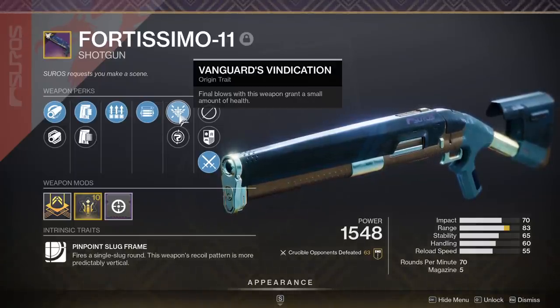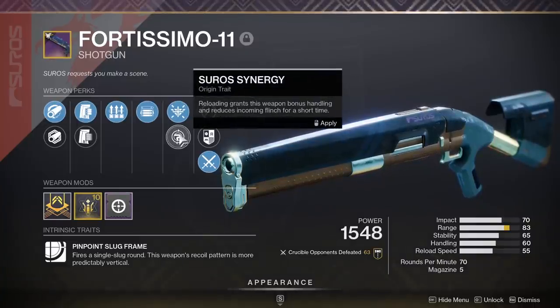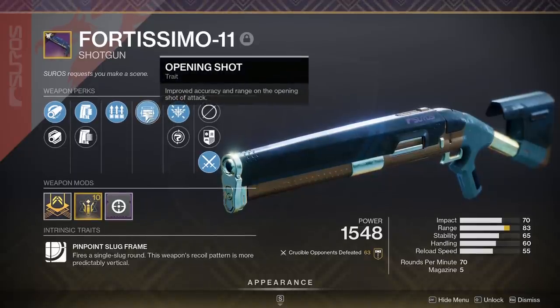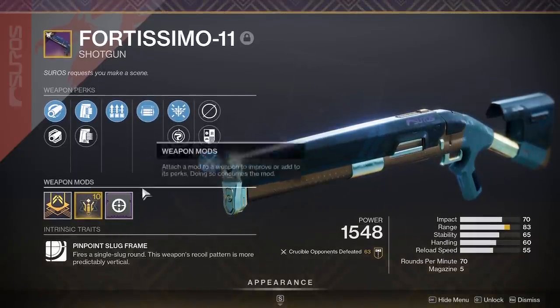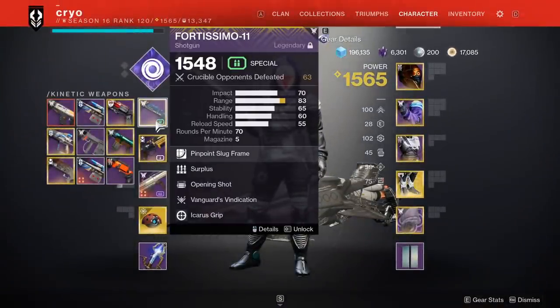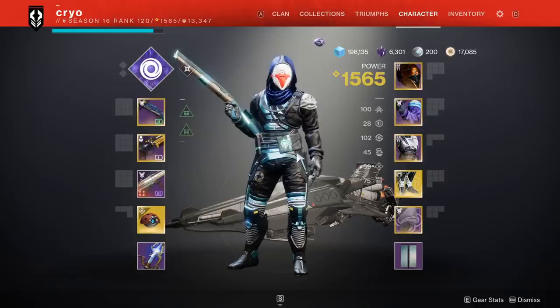One thing this one has that the old ones don't is the Vanguard trait — final blows with this weapon grant a small amount of health, which is pretty good. It does have the Surro Synergy one which is kind of trash; I'd stay away from that and use the Vanguard one. Opening Shot always makes things really nice, and you could also shoot this thing in the air — it's a legendary so you can slot the Icarus mod on it. I also have Assault Mag, so it shoots a little bit faster. I hope you guys enjoy the video, let's get into it.